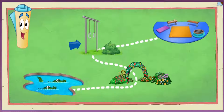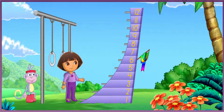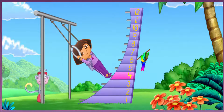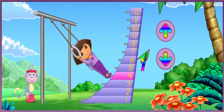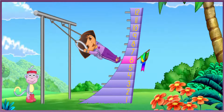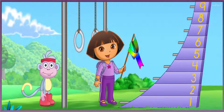We need to swing on the rings next. ¡Vámonos! ¡Mira! I need to swing higher or lower — click on an arrow. Higher. ¡Fantástico! Give me another push, Boots. That's it. I swung to the number six. Thanks. We got my rainbow ribbon! Now I can do the ribbon dance.